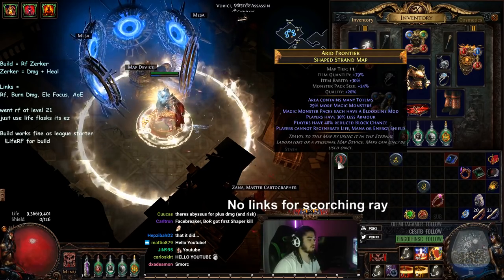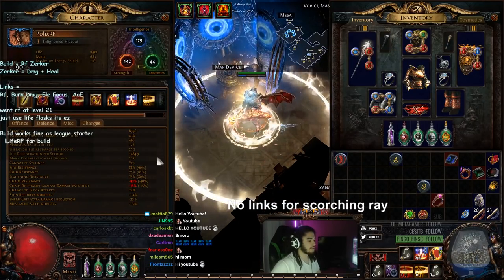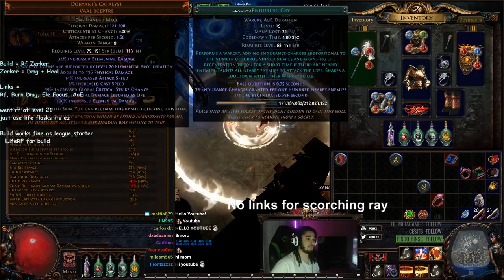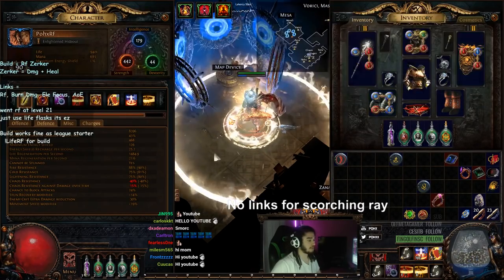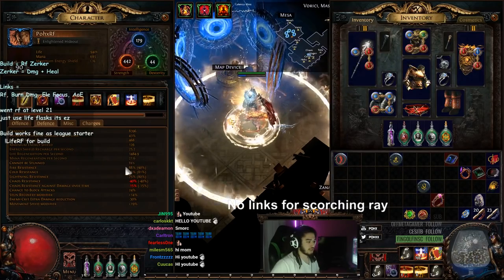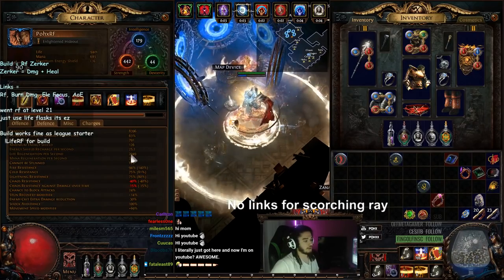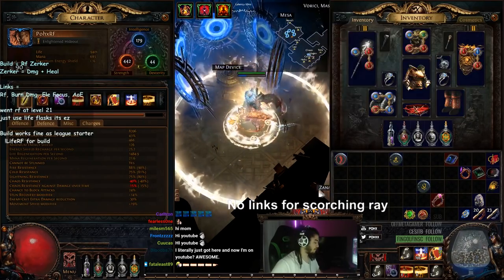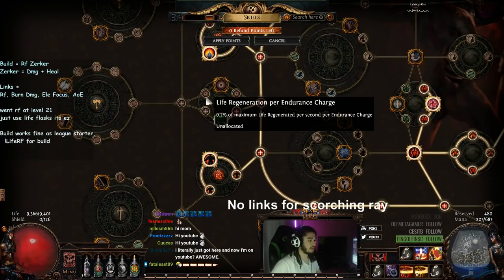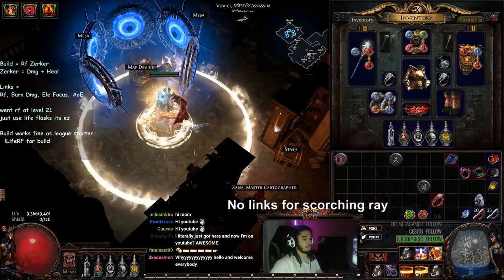So I want to go ahead and show you guys this character specifically for it. We're currently running on 88 fire res — we could have 89 if we had a level 23 purity of fire, we only have a 20 at the moment. With all my flasks popped we're at 2,000 regen. We could get up to about 2,500 with some better gear, a labyrinth enchant, maybe some endurance charge regeneration, and potentially even some regeneration through Templar.